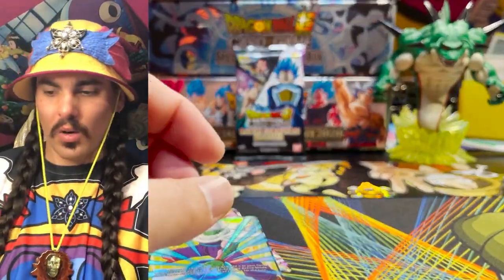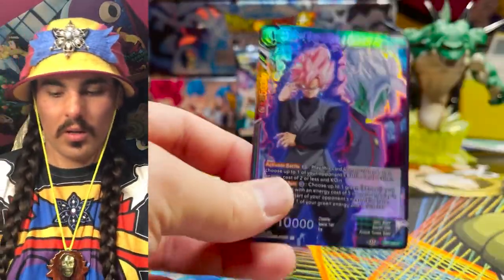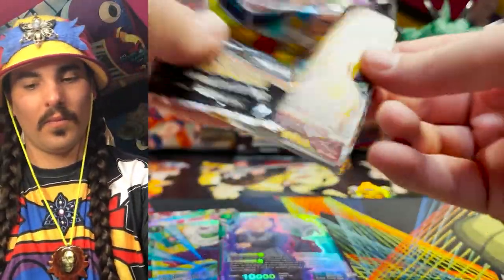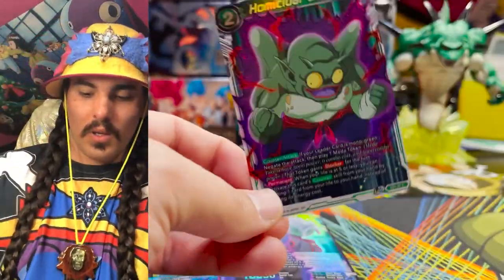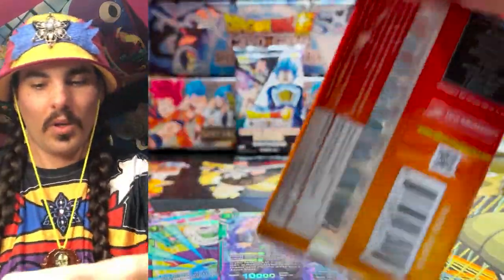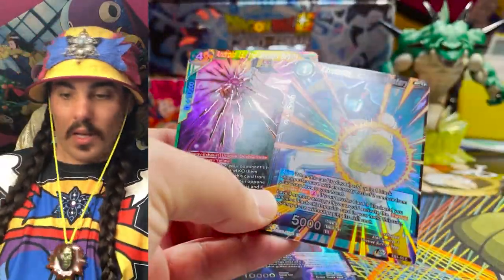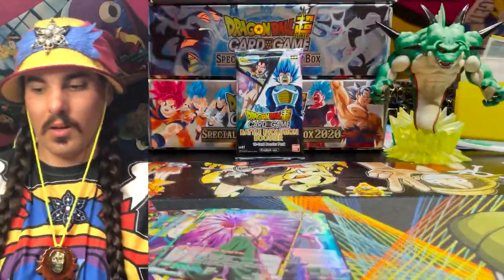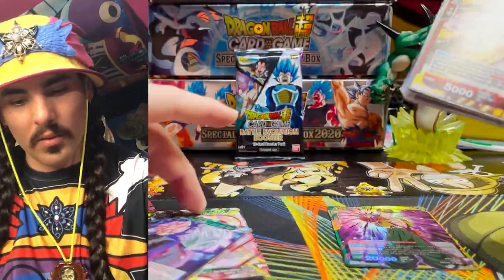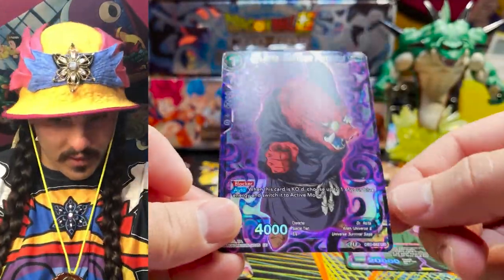Another one of these Piccolos — cool card. Another Goku SS Rose. SR and a Catopesla. I wonder if we're going to get another one of those Goku SRs. Our first foil Rota — Rota in the suit! And when I get excited about cards, I just put them in the SR stack — they're not supposed to go in the SR stack.